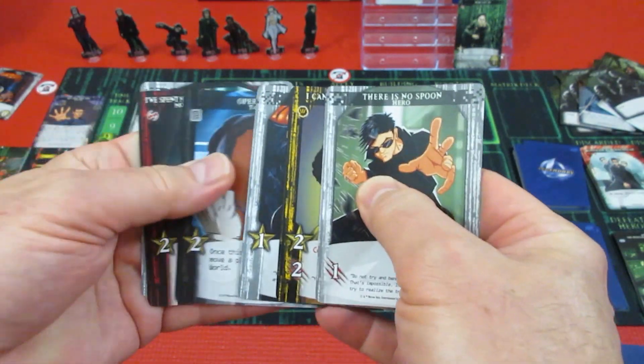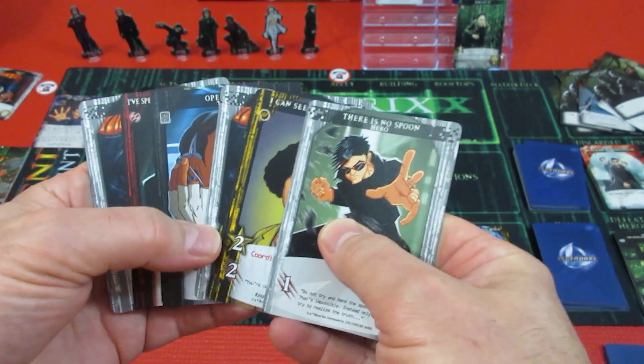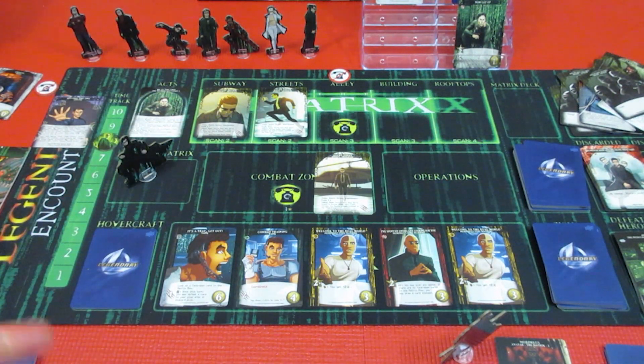There is no spoon. Come on - lots of attack! 2, 4, 6, 7, 8. He can send one of the agents back.